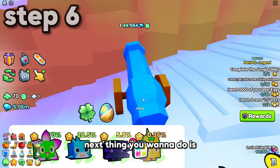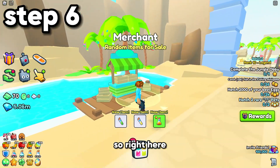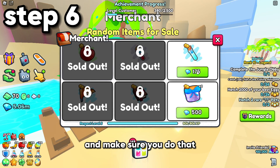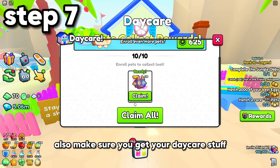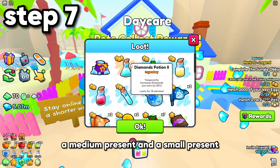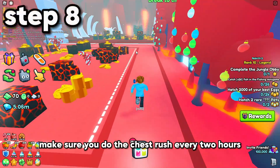Next, make sure you have all your merchants cleared out. Right here my merchant wasn't cleared out, so I bought everything that I wanted to buy. Also make sure you get your daycare stuff — I just claimed it for 12k gems, a medium present, and seven small presents, which is really nice.